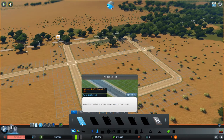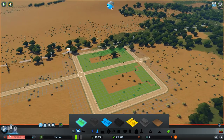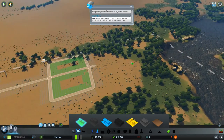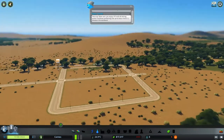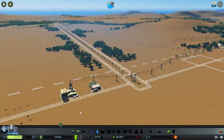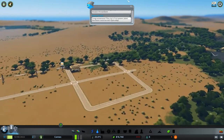Let me get my timer started here. We'll go ahead — we got our timer ready — and lay our homes down like that. Start our clock, our little counter, and let that start building in. I don't think I've ever used this map; it'll be something different using a desert type map like this.